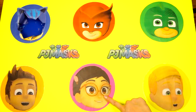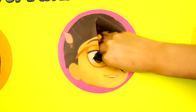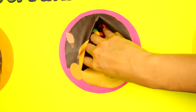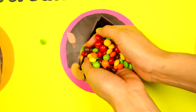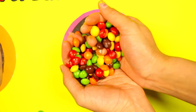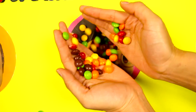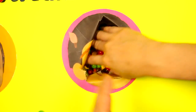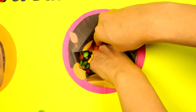Now let's poke a hole in this Amaya circle! Sorry Amaya! Hahaha! Let's see what's inside this one! It's a bunch of colorful candy! This is a lot of candy! And look at all the colors! This looks like a rainbow made of candy! Let's see what's inside!